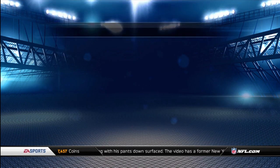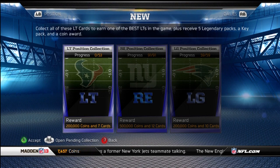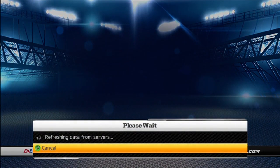One of the things they brought back is Future Stars, but first we got the Left Tackle collection here: 200,000 coins, 5 legendaries, a key, and a coin reward. Also, the Dwayne Brown Left Tackle.